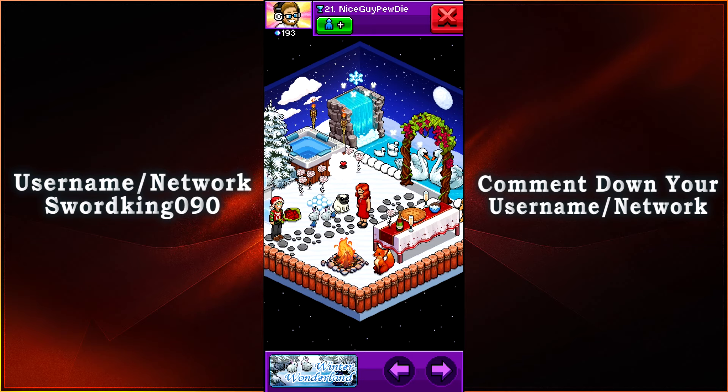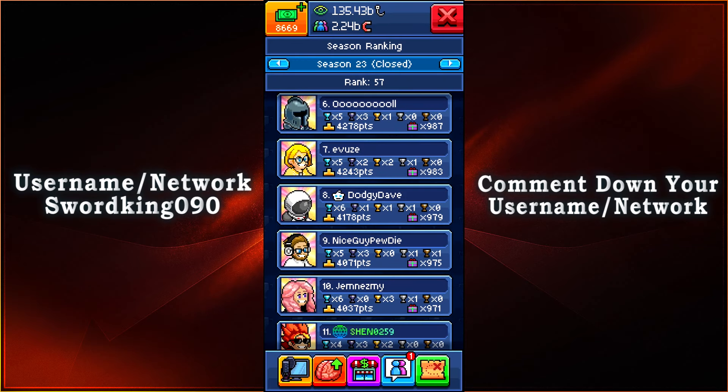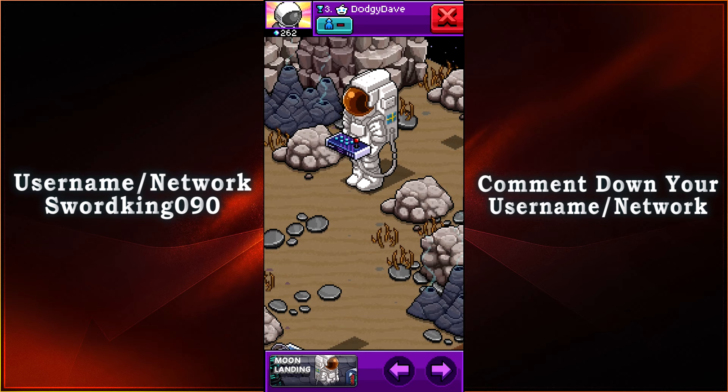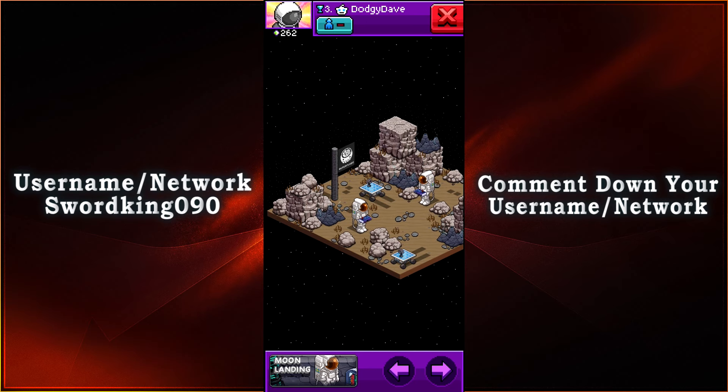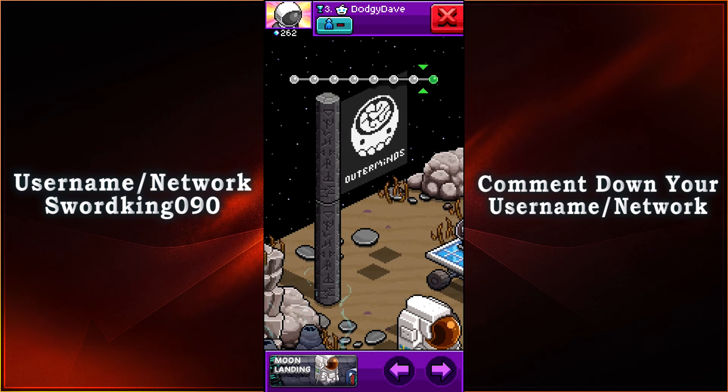Coming in in 8th place with 4,178 points, with 6 of the Diamond Trophies, 1 Obsidian Trophy, 1 Golden Trophy, and 1 Silver Trophy — we have Dodgy Dave. It is 3rd place with the moon landing event. We have the astronauts just doing their own business, some moon rovers, and I really like the use of the shadow carpets just to leave trails — and especially that they leave shadows there too. But they claim the moon in the name of Outer Minds — just look at that good old flag.